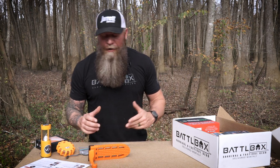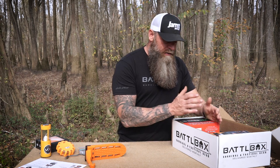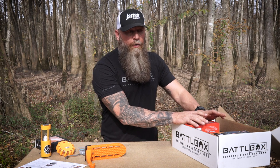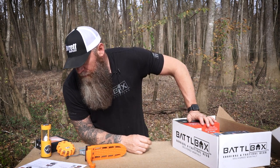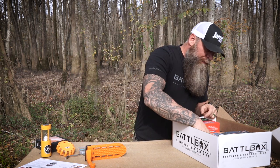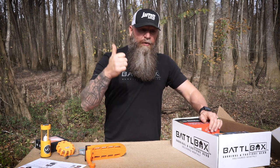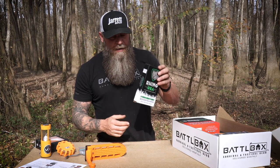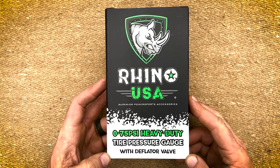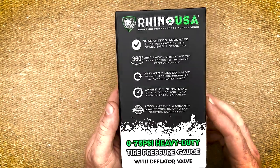Now it's time for the Pro Box — this is where you feel the weight of this box when you get it. Definitely vehicle-related right here. Shay and I saw this company at Outdoor Retailer — all their products are very well built and designed. This company is called Rhino USA. There are three items in this Pro Box. The first up is this heavy-duty tire pressure gauge with deflator valve. Zero to 75 pound, guaranteed accurate 360-degree swivel chuck with deflator bleed valve, two-inch large glow dial, and 100% lifetime warranty.